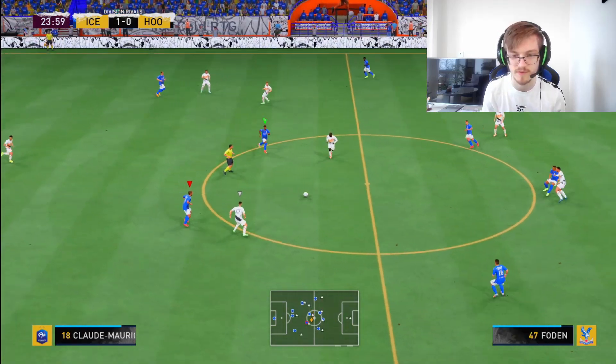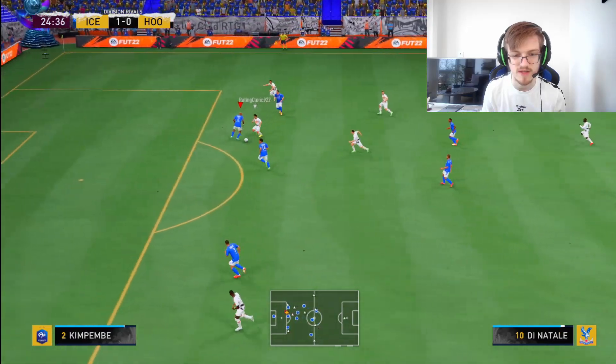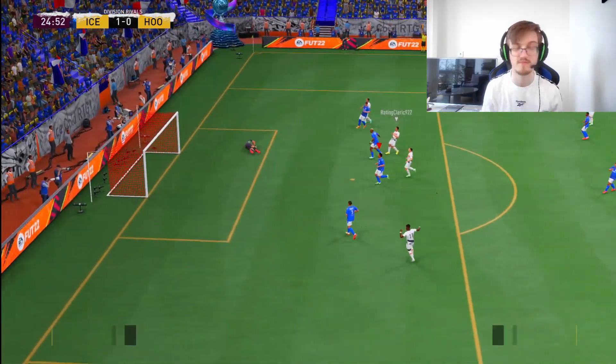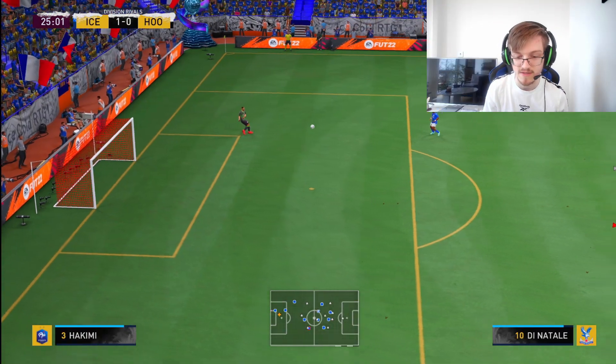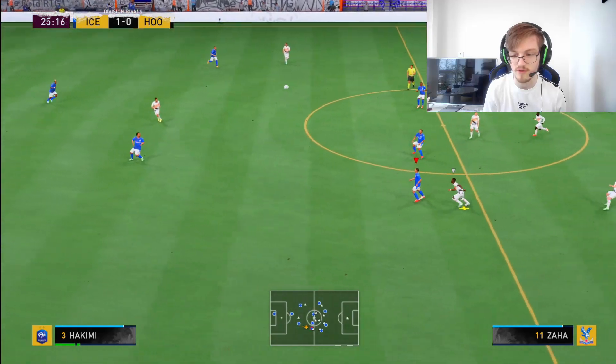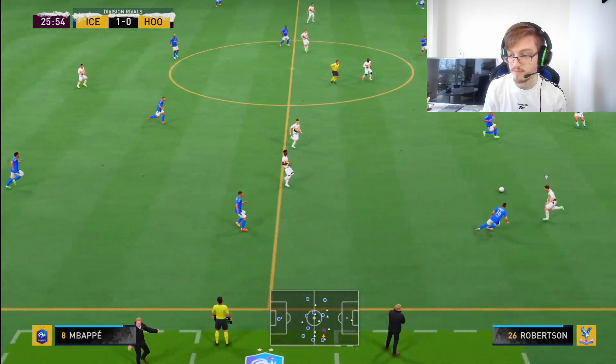What in the hell was that from Nkunku — I didn't expect that. That's poor from me. I should have tricked the radar. My opponent plays me there — very nice first touch, very good play. Sometimes you just have to accept that your opponent got you. As our players press up a bit more here — get the ball, down the wing, bang, beautiful.